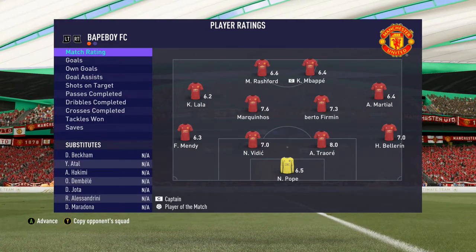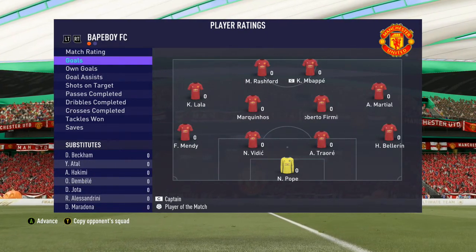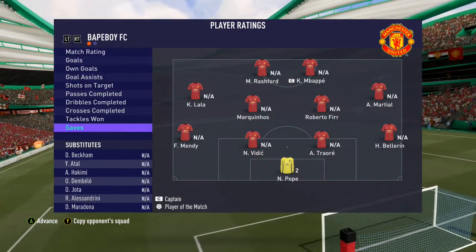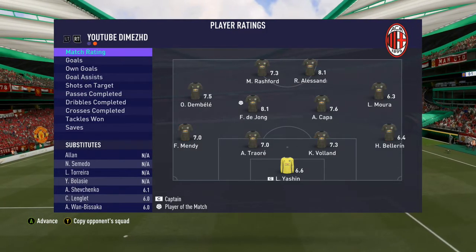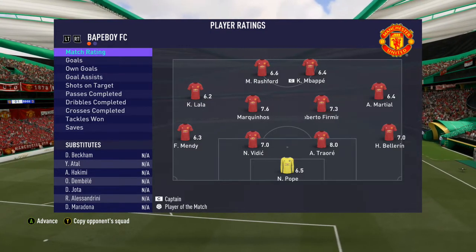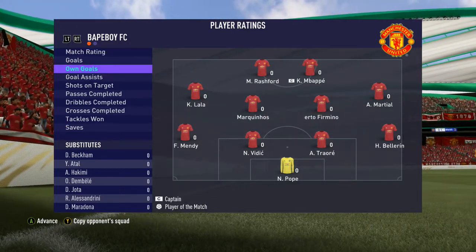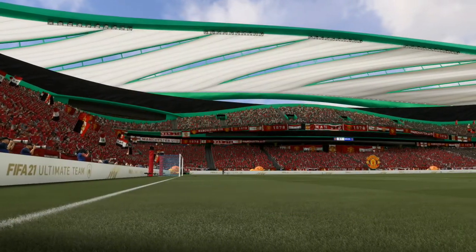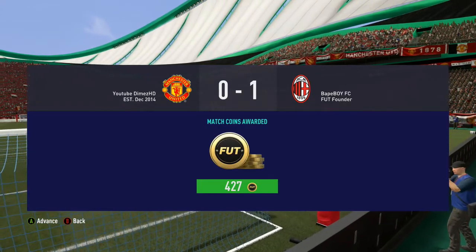Alright guys, Firmino played pretty well, I actually quite liked him. I got so unlucky in this game — the auto blocks, I don't know what more I can do. Fair play to my opponent, it was an even game. I feel like I can beat this guy, I just need to create more chances, get more open on the wings. But Firmino overall, he got into the pockets really well, he dug deep, he played pretty well. I like him, but I don't think he's worth 900,000 coins. I think Renato Sanchez or Conte would give you that same effect. There's so many different players that could give you the same performance.